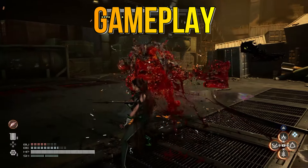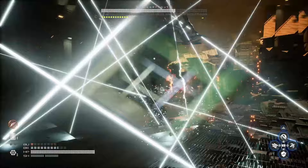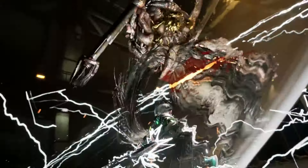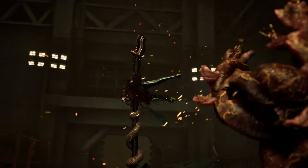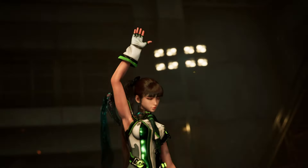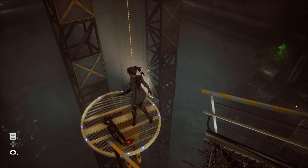Stellar Blade's combat is smooth and impactful — a blend of souls games mixed with a bit of Devil May Cry. Eve has an arsenal consisting of her sword and a drone that becomes a gun with several different modes: a machine gun, shotgun, and missile launcher. Do not sleep on the shotgun mode — it is great for boss battles, causing enemies to stagger and stopping their attacks.